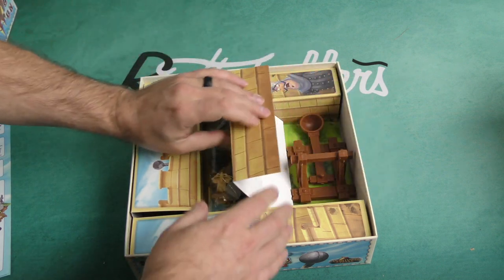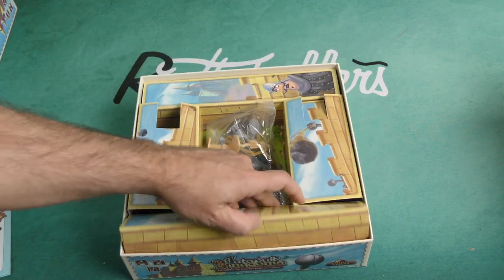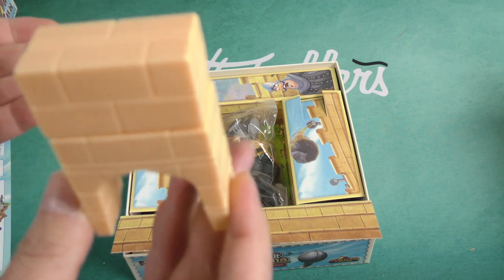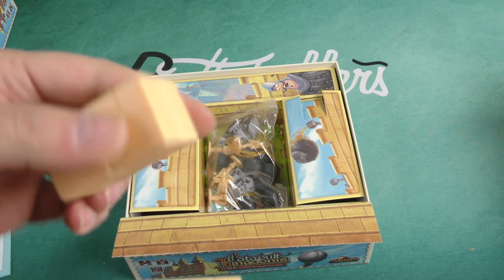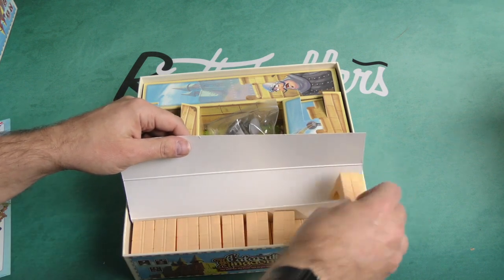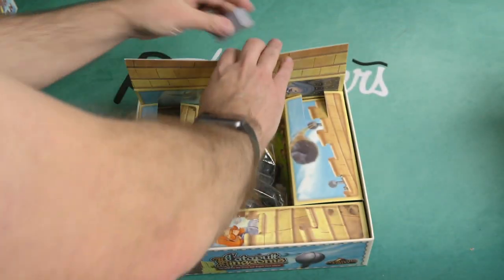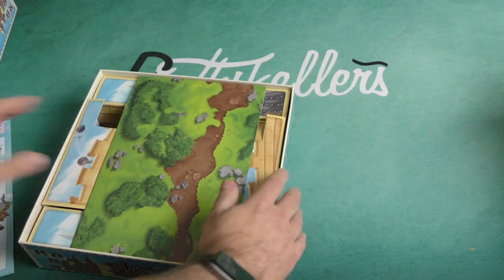There are two catapults — you're going to have to assemble them with rubber bands, basically pulling back and launching the cannonball forward. You can see two catapults; there are no crossbows in this set. Here are the blocks — they're light-ish but not so light that they'd be too easy to knock over. The weight and heft seem pretty spot on. There are more blocks in the other player's color.